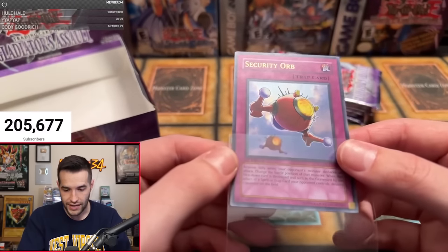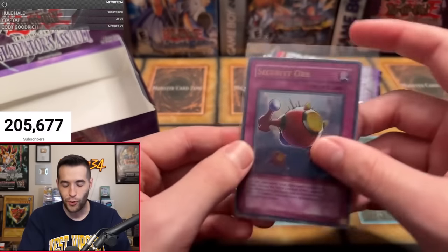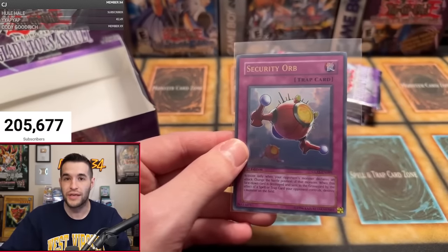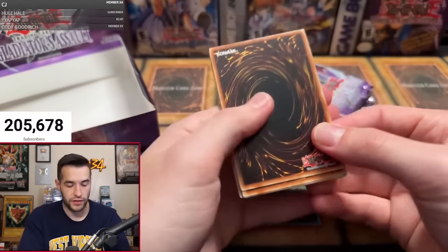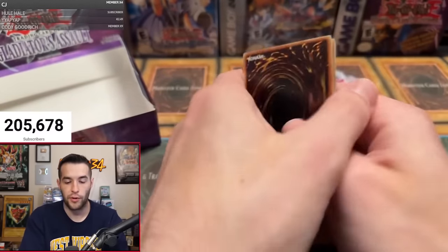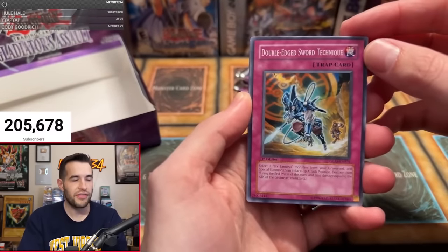Security Orb — I've never pulled one of these, not an ultra or ulti. Very cool — the Ultimate Rare. I still don't know if there's a PSA 10 of this card in Ultimate Rare, but still a really awesome card. Let's do this. Robert, let's pull something crazy — can we get that misprint? We need misprints and errors in the chat!